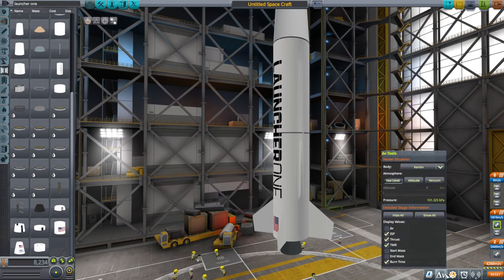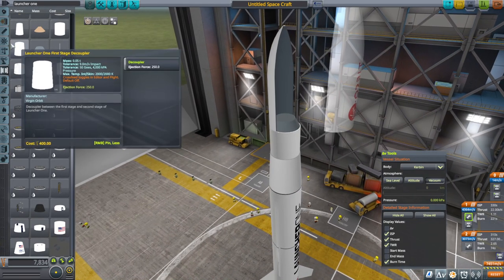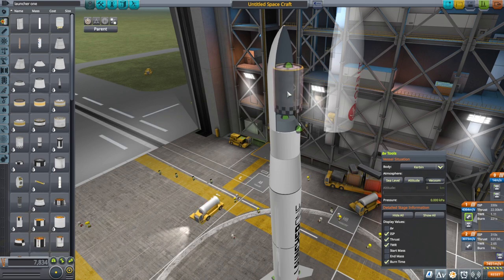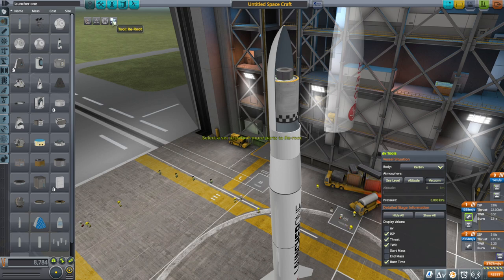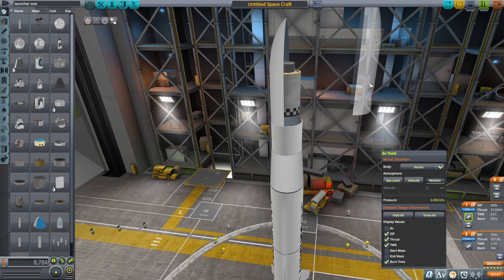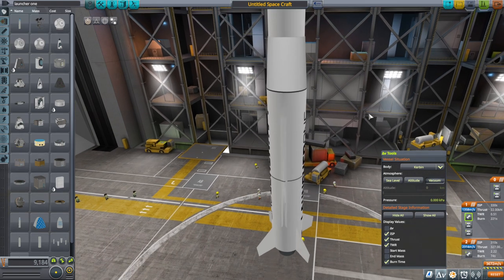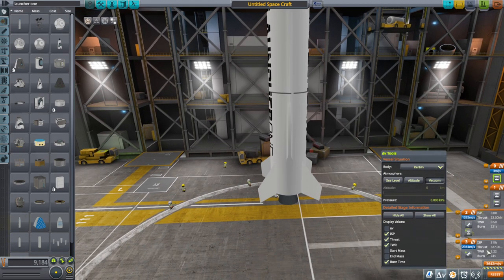That'll be enough delta-V to get to orbit, even in vacuum. We don't even have a payload right now. Thrust-to-weight ratio is fine. Let's put some payload on — whatever this can fit. I'll add a control core and re-root. Now our delta-V is not so great, but it should be enough to get to orbit. The second stage thrust-to-weight ratio isn't great, but it should still be enough given the boost from the first stage.